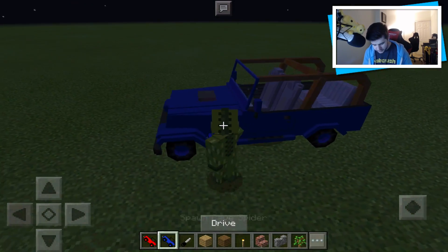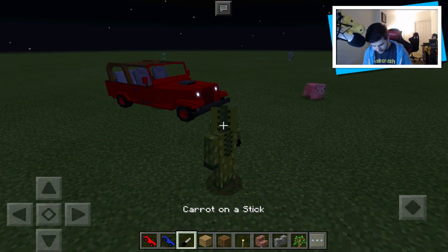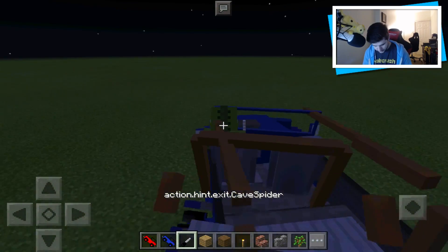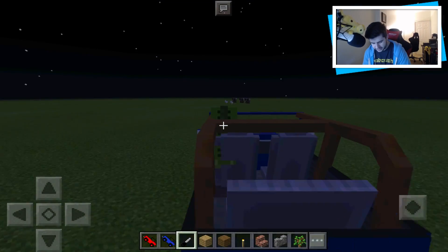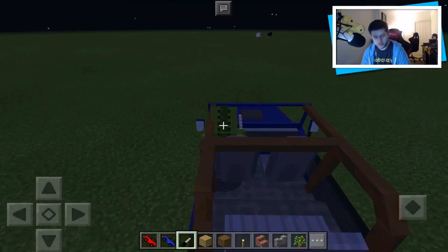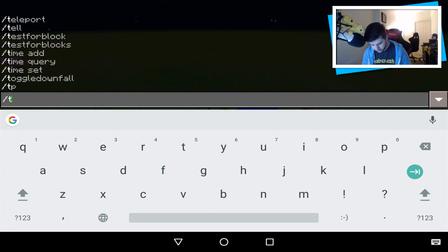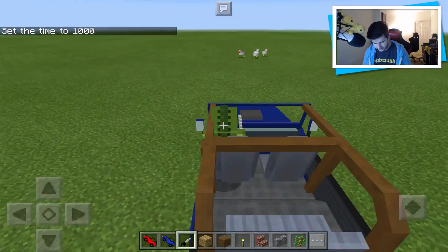Let's try the other one. It doesn't really make much difference which one you use - they're exactly the same, the only difference is color. I'm going to drive away with this one. As you guys can see, we're just driving into the night with the different colors. I'm also going to change it to daytime because I really don't like dealing with mobs. Time set day - I can actually type today. Good.